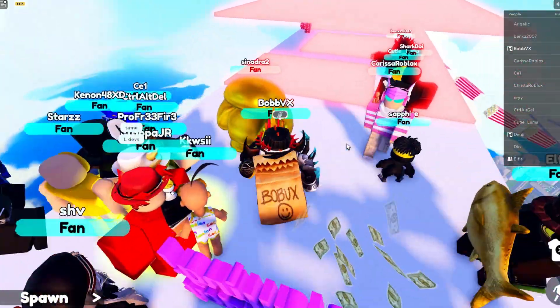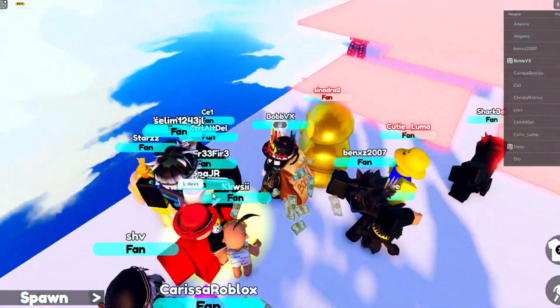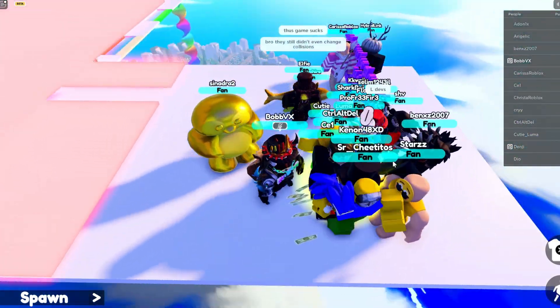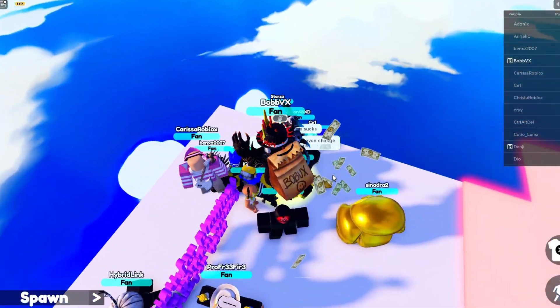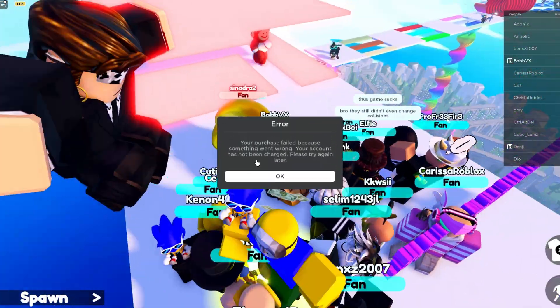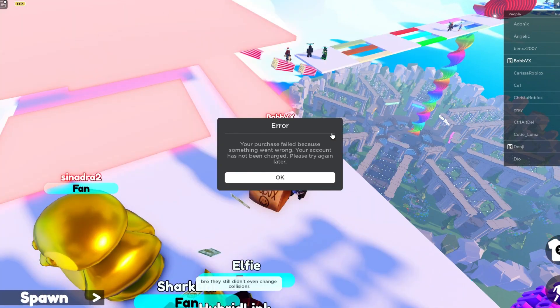Basically, once you get to the top — and this is actually fixed — you just come over here and click E, or whatever you're on depending on your device. Click E and the pop-up will come up. I'll show you what happens right now — okay, there we go. See, this is what happens when you try and click on it right now because it's broken.